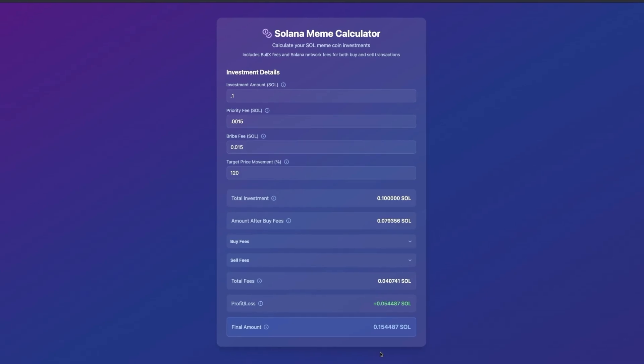Put your planned trade into the calculator and you'll get a better understanding of what your take profit actually needs to be. Leverage this tool to get familiar with best practices for your portfolio size. As you get to one SOL trades or 10 SOL trades, priority fees matter less because they're a much smaller fraction of what you're paying — it's not a big deal in the grand scheme. But understanding fees is critical when you have a small portfolio.